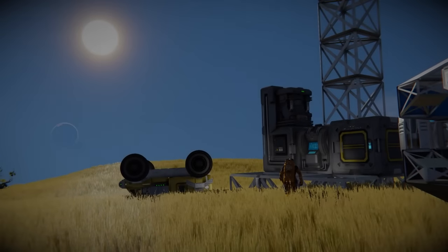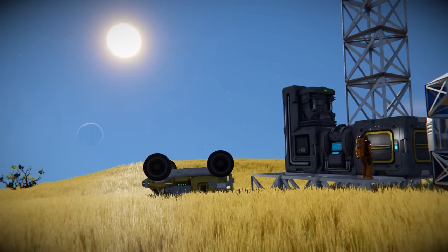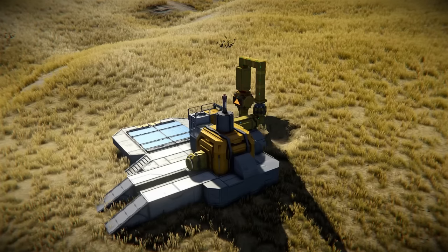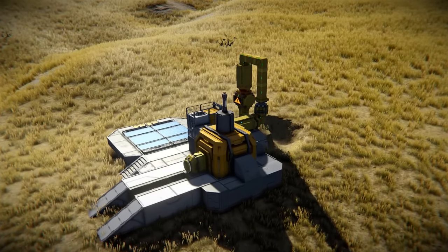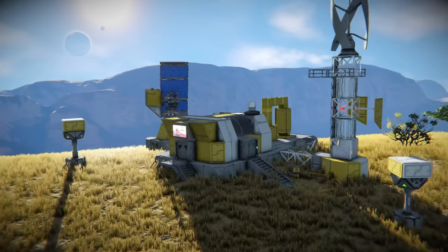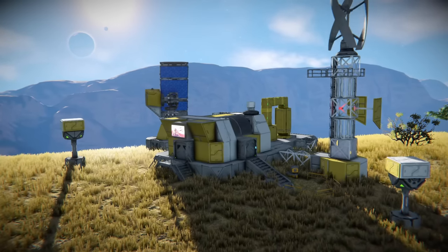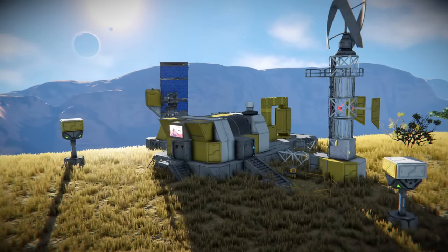Your first home in Space Engineers is a crucial one. The start of the survival process can be difficult and drawn out. Having labor-saving machinery, smart design choices and efficient layouts can make the experience more immersive and enjoyable. In this page of the Space Engineers handbook we will be discussing early game-based design on both a functional and an aesthetic focus basis.